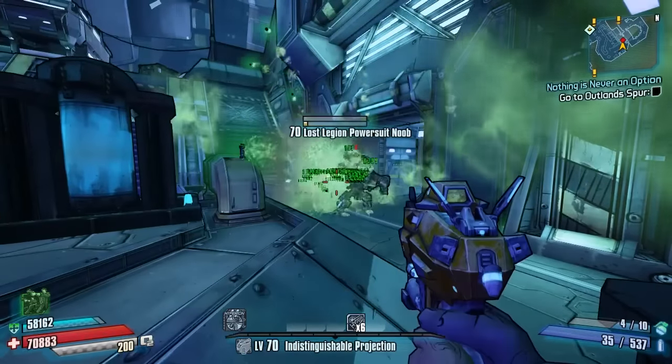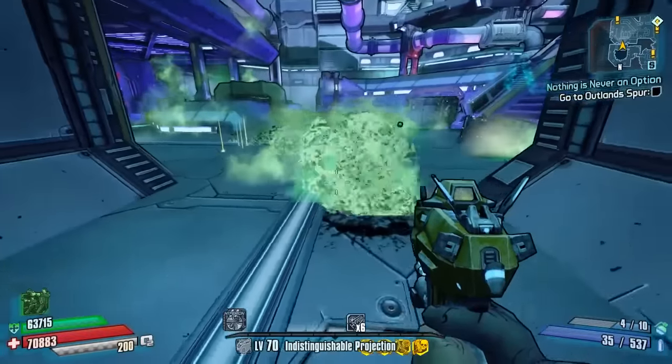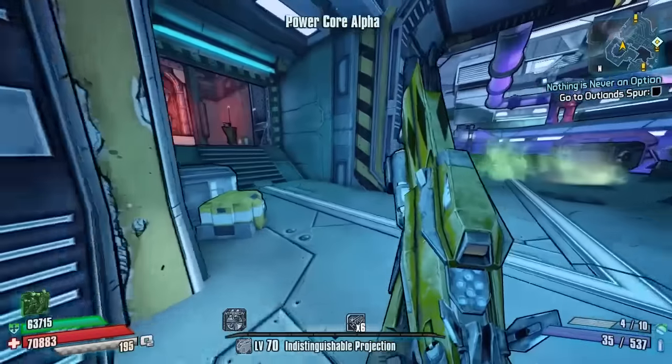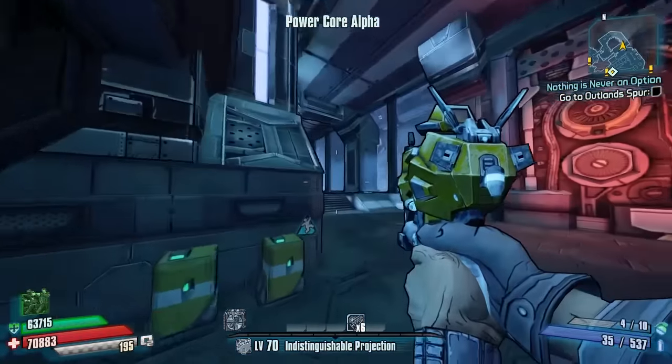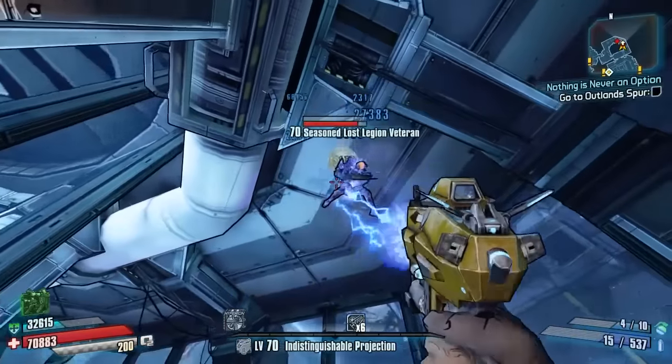As the red text says, 'Spread the Sickness' — it just looks like a corrosive virus, it doesn't look nice at all to be around. As you can see, the Lost Legion Power Suit Noob got absolutely wrecked by it. So if you want a good corrosive grenade, go for the Pandemic.